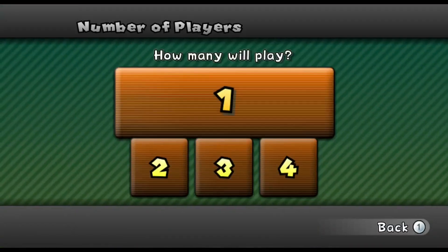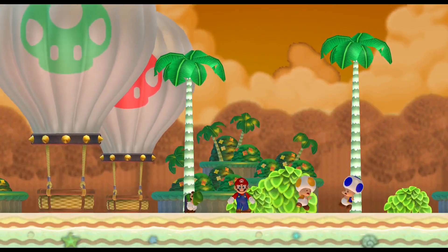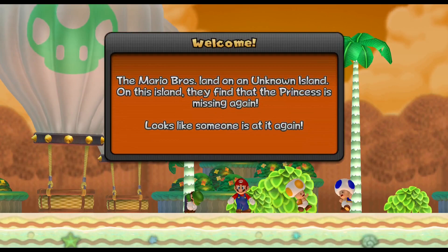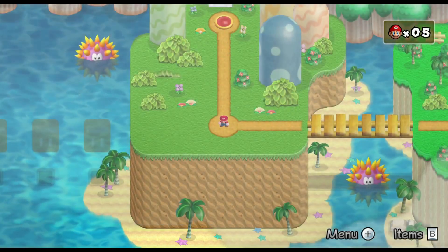We've got some custom menu stuff here with music and recolors, that's nice. This looks almost identical to Newer Wii. I'm pretty sure that beach shelter there is a remake I did, maybe? Welcome - the Mario Bros land on an unknown island. On this island, they find that the prince is missing once again. Looks like someone is added again.